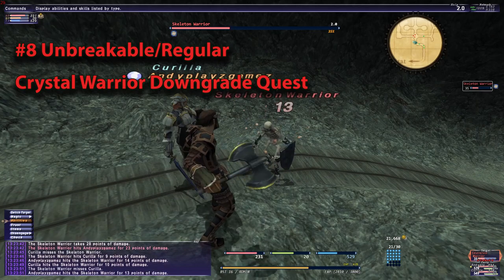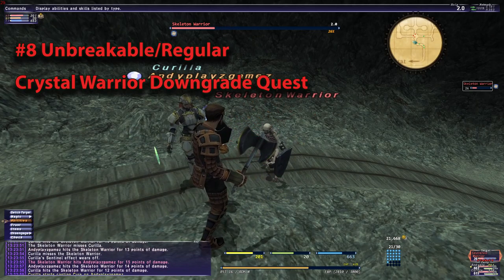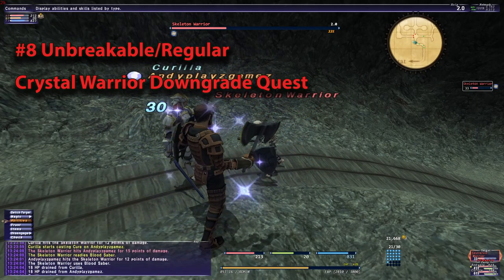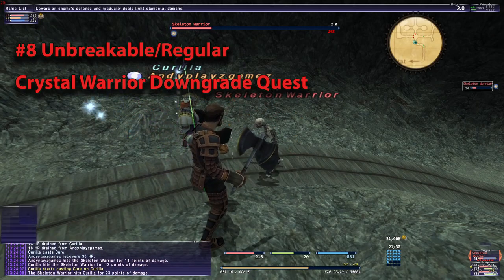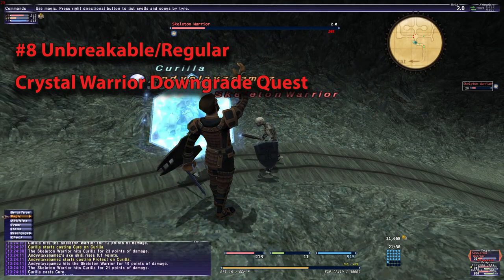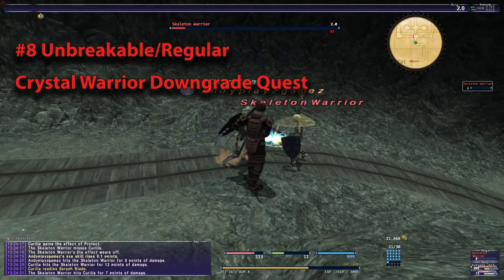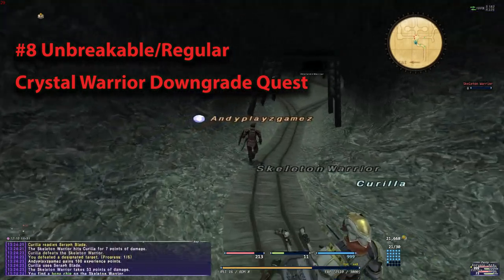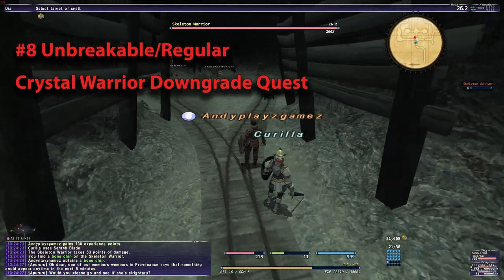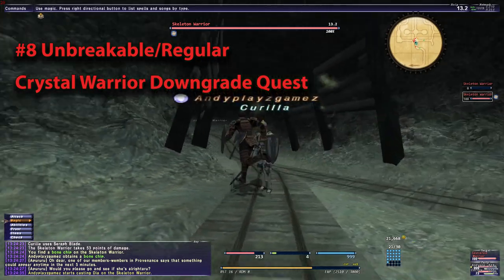Tip number eight: unbreakable slash regular Crystal Warrior downgrading quests. If you find yourself getting super frustrated with dying and de-leveling one too many times, you can downgrade yourself to a regular Crystal Warrior by doing a quest in Mhaura. It will require a fading crystal obtained from a crag telepoint, and you must be level 15. I did it quite early because I knew I died a lot. I died at level 4 or 5 and that little bit was frustrating enough for me to want to do this. So as soon as I got to level 15, I made my way to Mhaura and I did the quest — I don't regret it at all because I've died several times since then. I have a video in the description for me doing that if you want details.